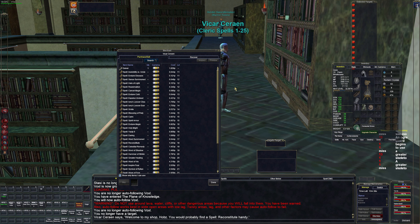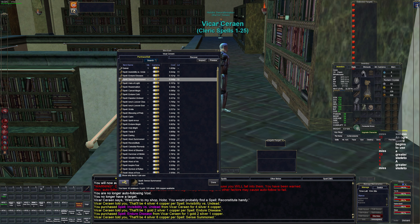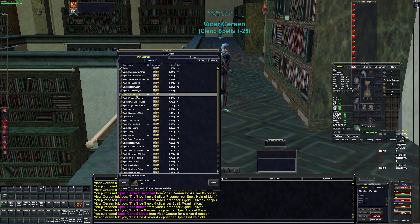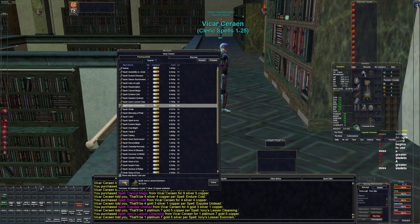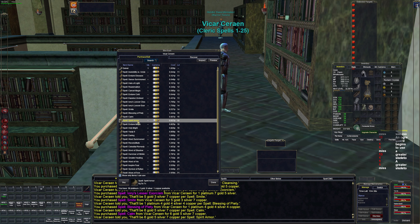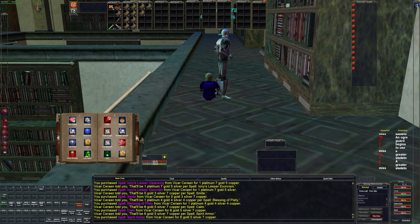Sorting the cleric's spells, we have Invisibility to Undead which was gained at level 11, Endure Disease, Sense Summoned, and Halo of Light — which is our first resurrection spell. I believe all that does is bring you back to your corpse with no experience loss. We also got a new armor class buff.